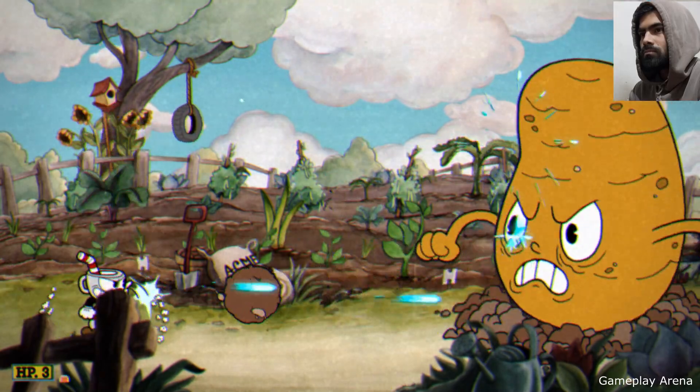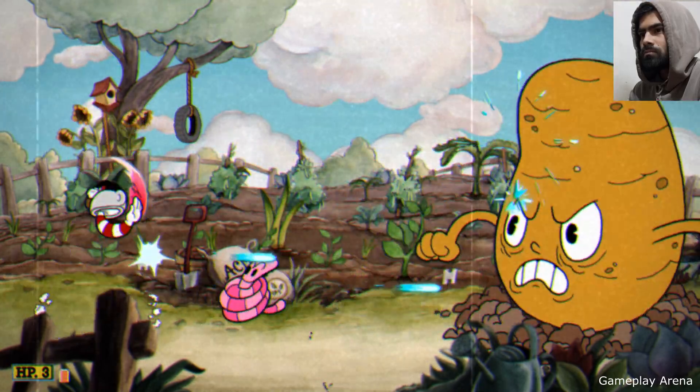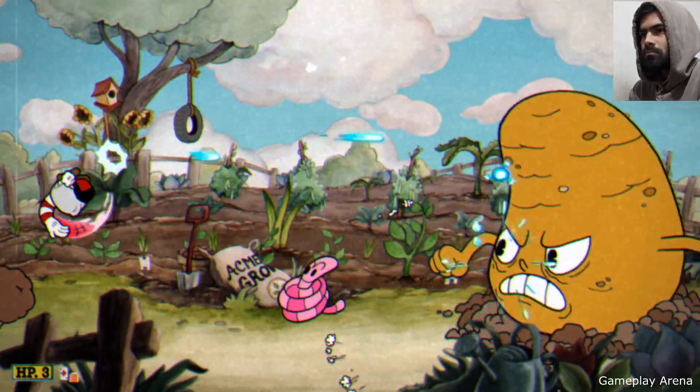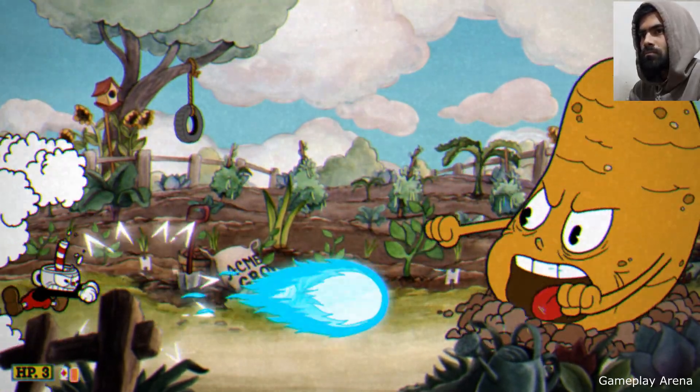Alright, so you would stand here and shoot him while also dodging. If you leave any parry, you would not get an E+. So while you are damaging him, you will generate cards and you can try to EX him, so that he would go down faster.